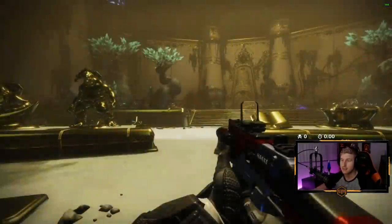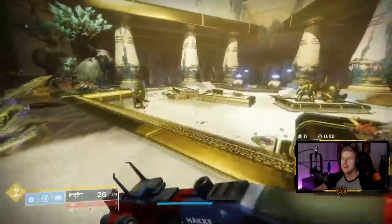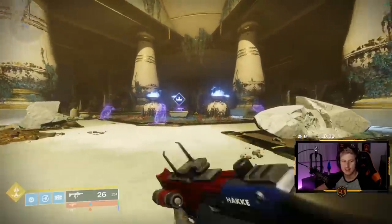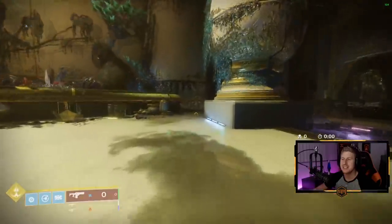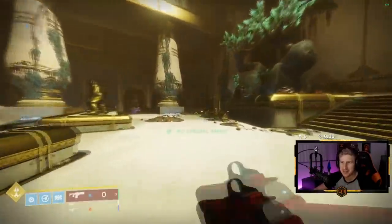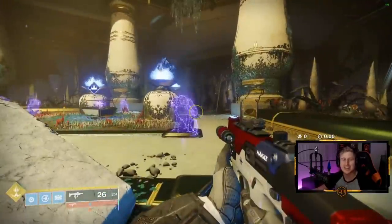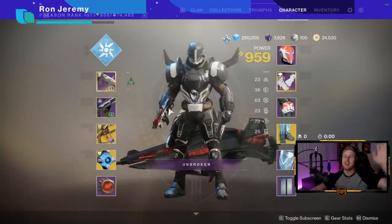One more thing not to forget — you get faster movement speed when running around with your SMG, and you can actually see it in the point of view. When I swap to my submachine gun, the POV actually changes. It literally gives you an extended screen every time you pull out your Peacekeepers weapon and lets you move faster — you can actually just see more. It is the most disgusting thing I've seen in this game.